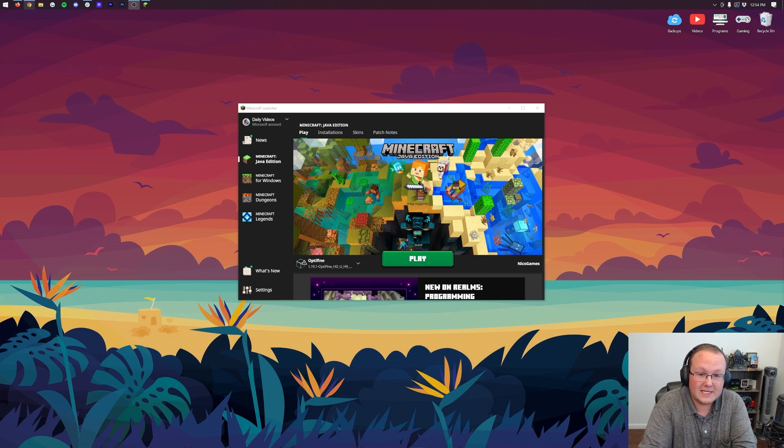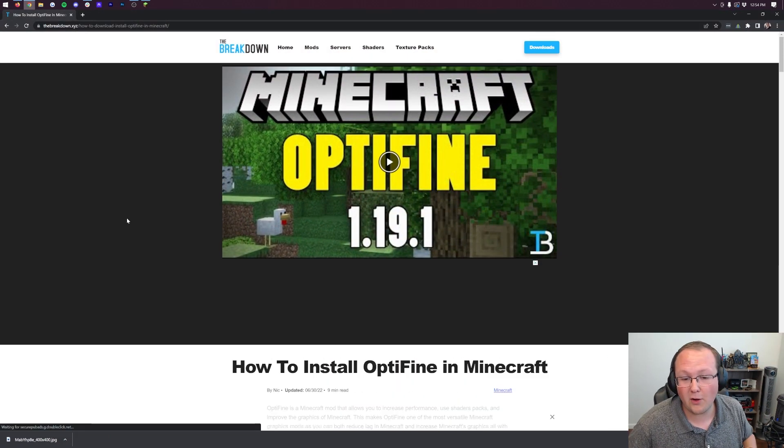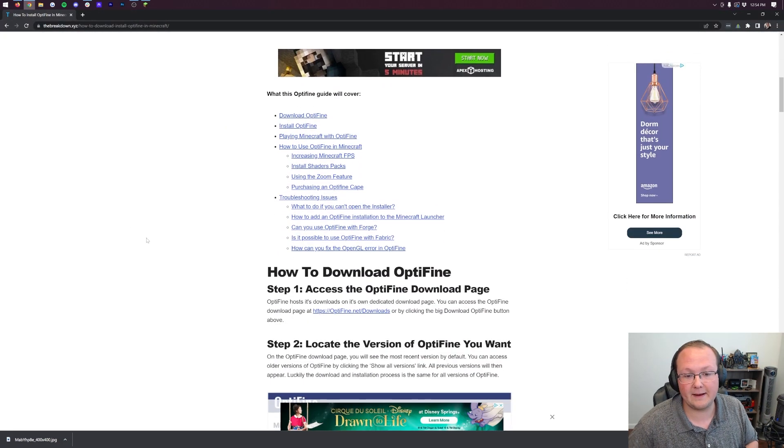First things first, I do want to mention you need to start off in the Minecraft launcher. You should probably also have Optifine, which you can check out in the description down below — our in-depth guide on how to get Optifine. It goes over everything: downloading, installing, playing Optifine. We even mention Optifine settings somewhere in here.